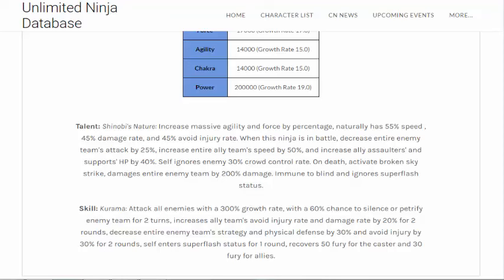Super flash — most new vanguards and some old vanguards, along with assaulters, already ignore that. But if you go up against another Naruto, they still ignore it. So a 7th Hokage Naruto going up against a 7th Hokage Naruto — because they both, in their talent, ignore super flash. And in theory it's basic, 50-30.